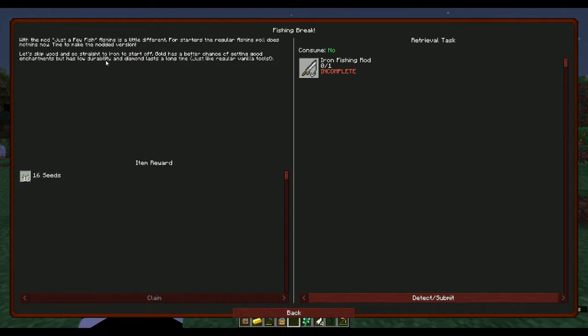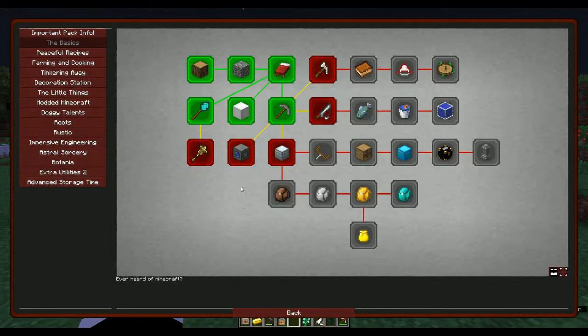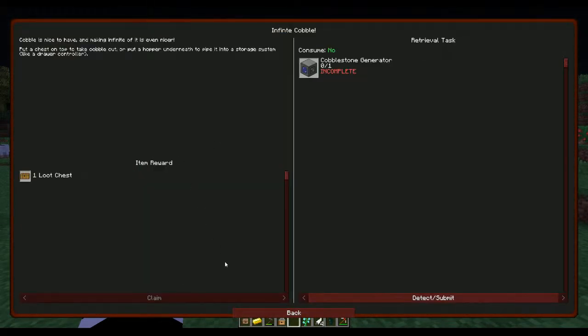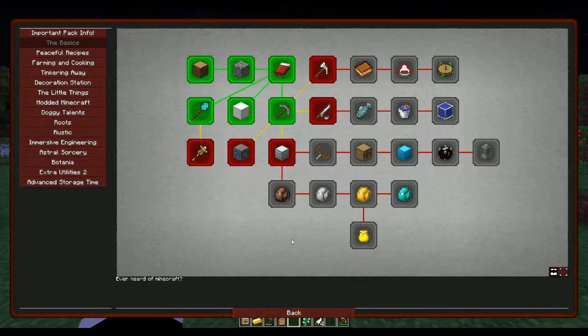With the mod 'Just a Few Fish', fishing is very different - the regular fishing pole does nothing now, time to make the modded version. We also need an iron fishing rod, an iron chest, a cobblestone generator, and a destruction wand. Let's start with the paxel.